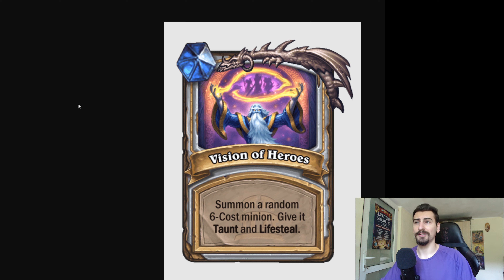And the last one: summon a random 6-cost minion, give it Taunt and Lifesteal. That's quite intriguing. So not only is it a very good value card, it's also a very good control combo card. Quite powerful — the Legendary Titan for Priest.